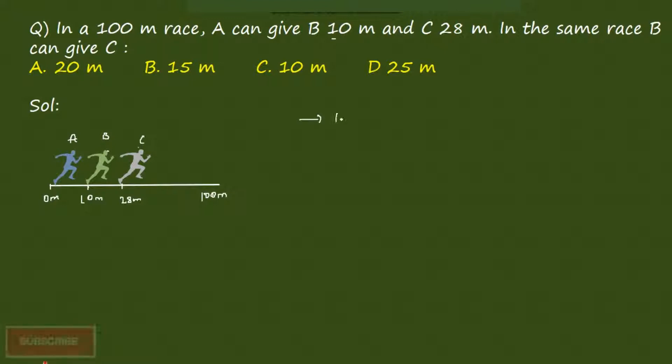First, we will write down A, B, and C. So when A is moving 100m, then B is given 10m. So the distance travelled by B is nothing but 100 minus 10 = 90m. Again, A would be giving C 28m, so the distance travelled by C is nothing but 100 minus 28 = 72m.